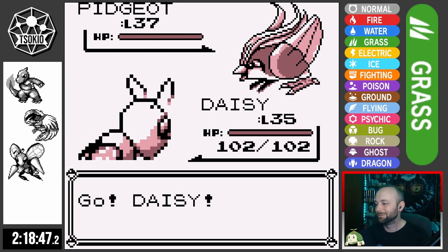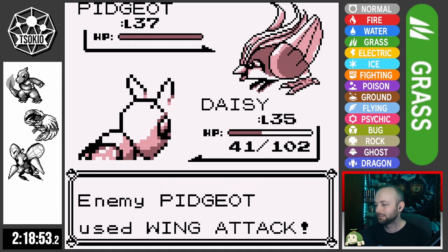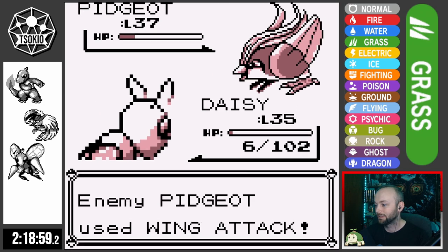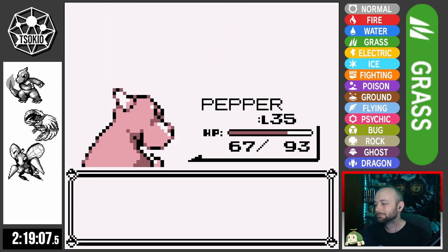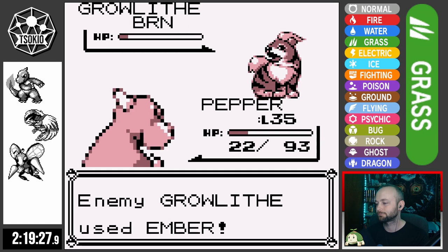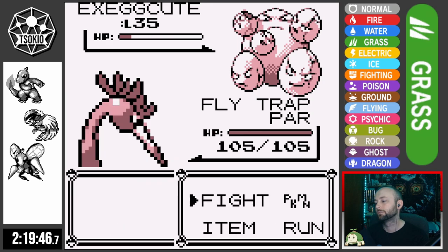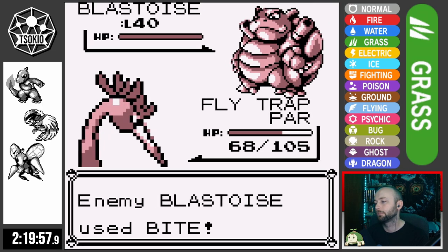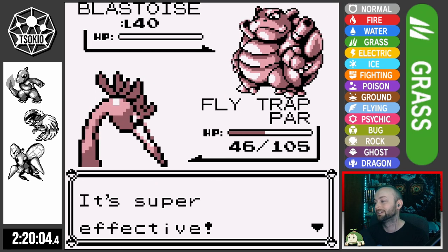He sends out Pidgeot and I send out Daisy. I want to go for the setup, but Pidgeot has Wing Attack, so that didn't work. Pepper takes it down with an Ember. Growlithe is scary too — we trade a few Embers, both getting crits, but Pepper hangs on with one HP and knocks the Growlithe out. Drill Peck takes out Exeggcute, Alakazam is a one-shot. I Mirror-Moved Exeggcute's Reflect, which helped negate some damage from Blastoise's Bite, allowing an easy finish against Sylph Rival.